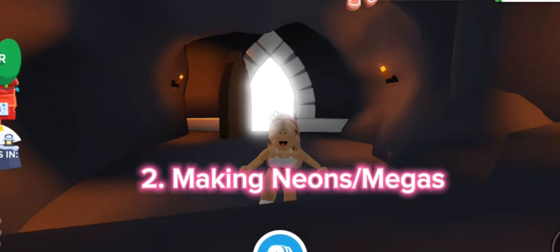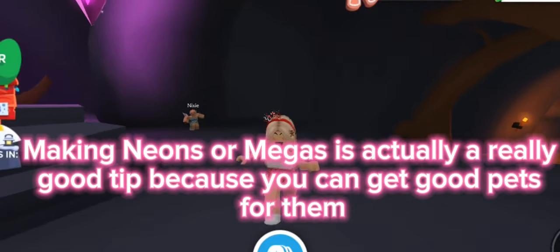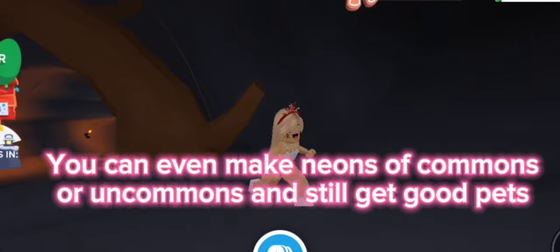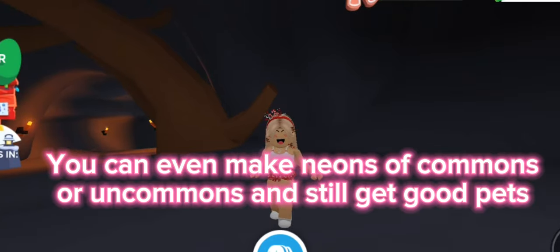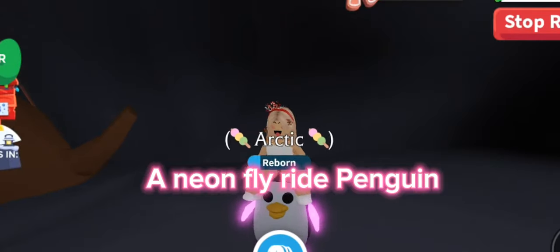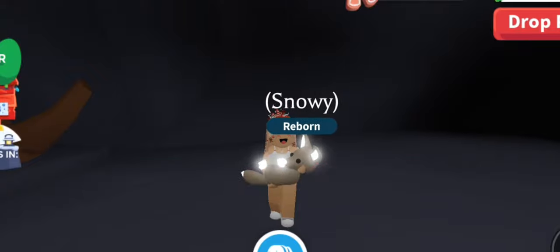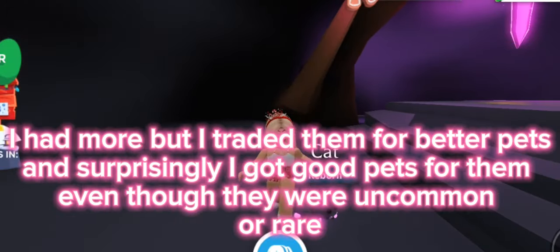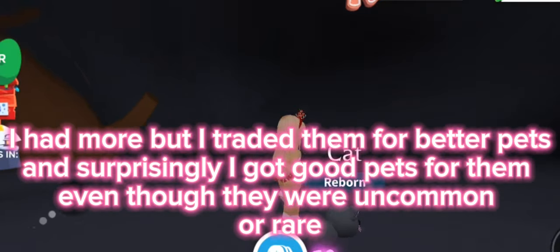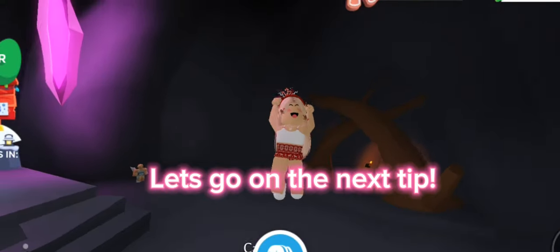Tip two: making Neons or Megas. Making Neons or Megas is a really good tip because you can get good pets for them. You can even make Neons of commons or uncommons and still get good pets. Here are the Neons I have right now: a Neon Fly Ride Penguin, a Shiba Inu, a Fennec Fox, a Snow Cat, a Dog, and a Cat. I had more but I traded them for better pets, and surprisingly got good pets even though they were common or rare.